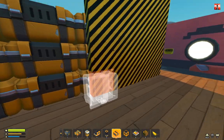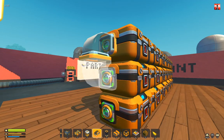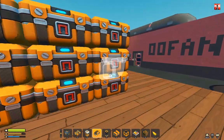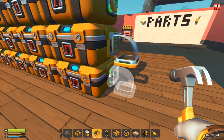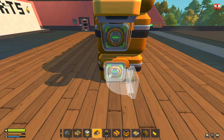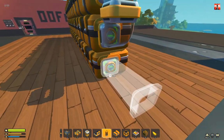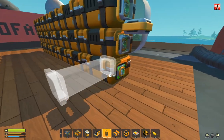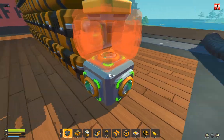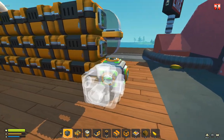Then we can remove the wall. Here we can connect that side, and here we can connect that side. Here you can connect your craft bot or whatever you want. In my case I will add here a connection point from my mod. That is very important — you need my mod.